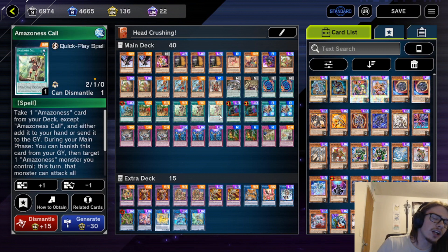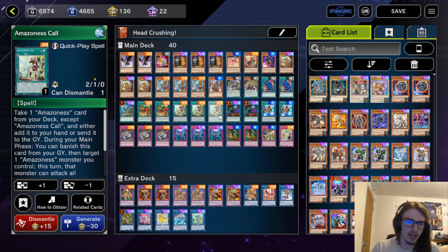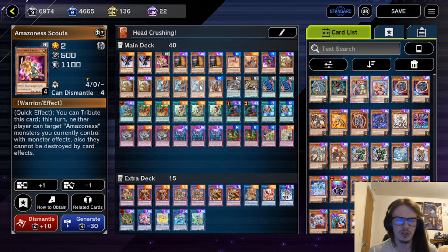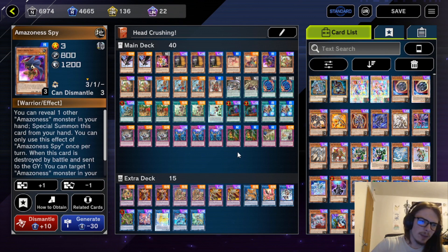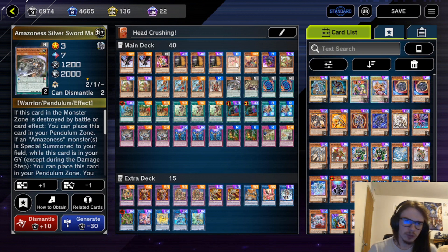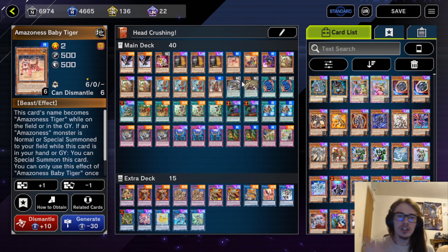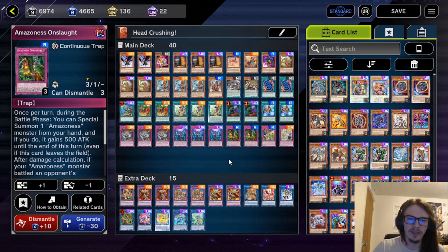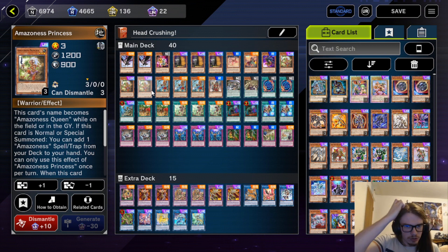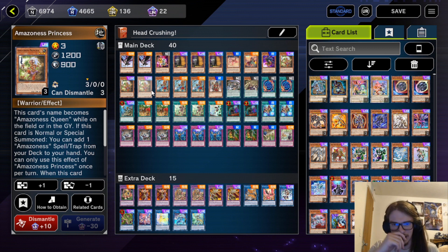You also have access to things like Call, which is just a quick play search. And then a myriad of other cards as well — things like Baby Tiger to special summon scouts for additional protection, and Spy to add a bit more recursion. That's how the strategy used to work, and it still does ultimately function that way, kind of relying on things like Onslaught and Princess to deal with problematic boss monsters. This means that going second is a much better option for them, so playing cards like Evenly Matched is going to be much better.